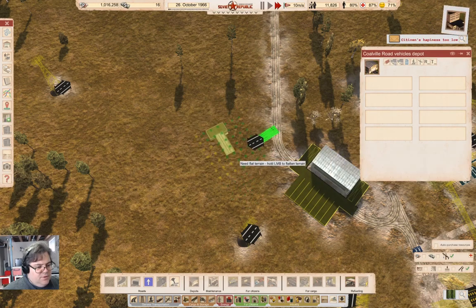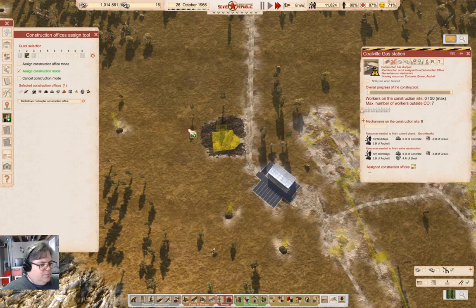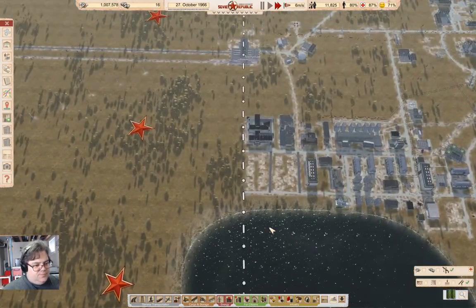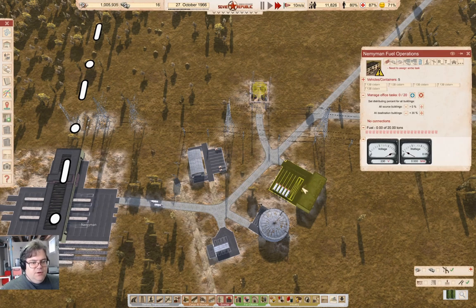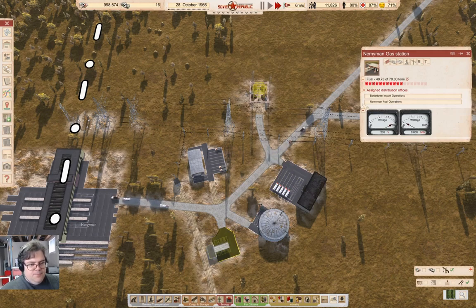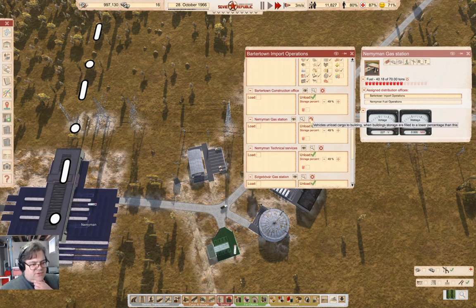We can build a gas station there. We'll also build that with the chopper. That is now getting built — good. I'm going to start by assigning that gas station and we'll put 70% there. And this one — Barter Town operations — we're going to remove the gas station there.